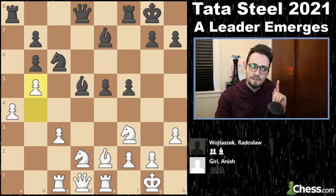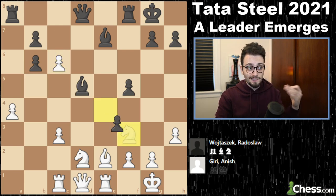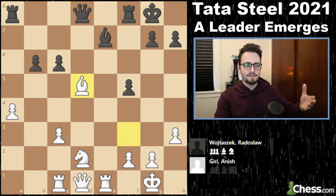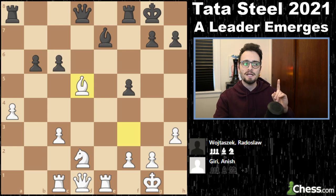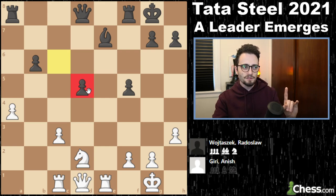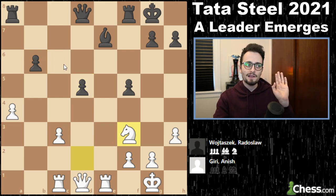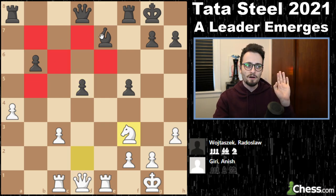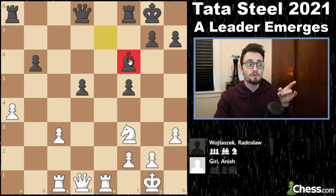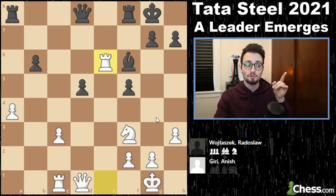We get pawn to f5 and now b5 kicking the knight out of the center. Wojtaszek is down for a fight — pawn takes knight, pawn takes knight, bishop takes, b takes. Again Anish plays a trade of pieces because Wojtaszek has to take with a pawn — if he takes with a queen, the rook sees the bishop. So pawn takes, leaving Wojtaszek with two pawn islands. Anish has two pawn islands of his own but the light squares — it's now a battle of light versus dark squares. The knight can jump into the light squares, while the bishop covers the entrance points on dark squares. We get rook to e6, infiltrating on the light squares.